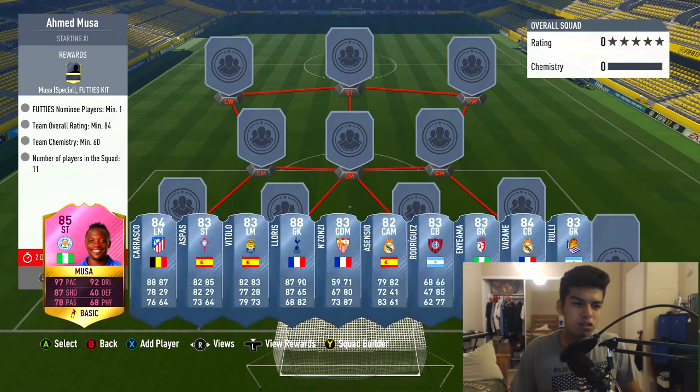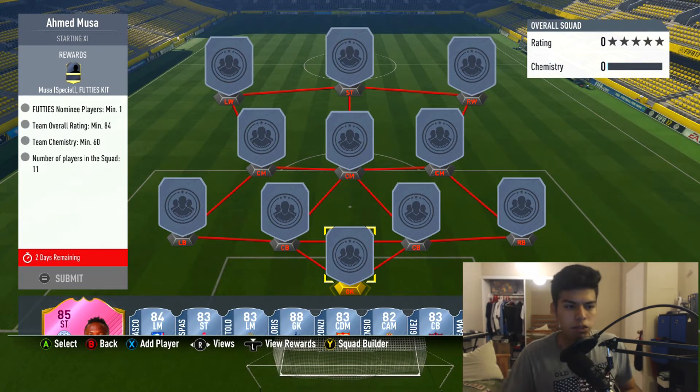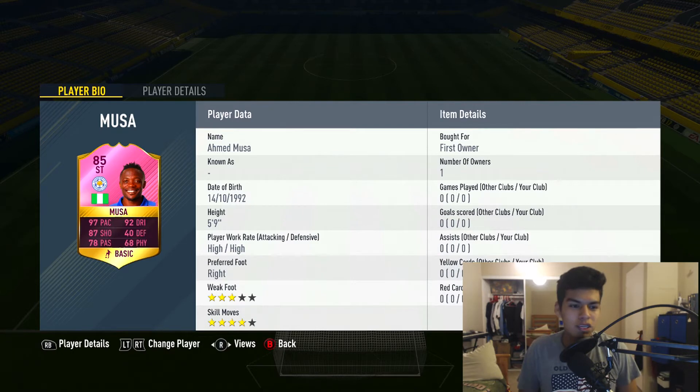I'm here to tell you guys how to get the most annoying striker in the game. The 85-rated Moussa, FUTies nominee player. As I said, you need Marco Asensio, 84 team overall, 60 chemistry and 11 players in the squad. As you can see, I already have Moussa right here in my bench, which is kind of weird because I'm doing his SBC while he's already there — meaning I already completed him.